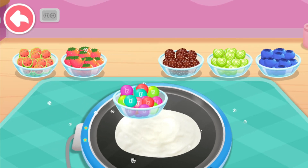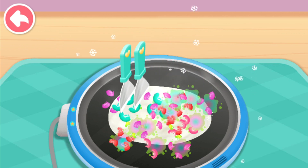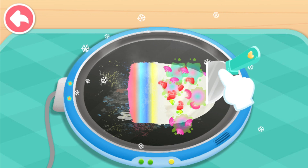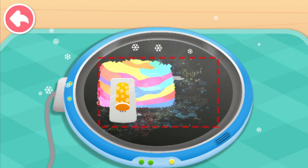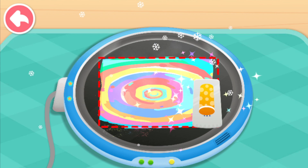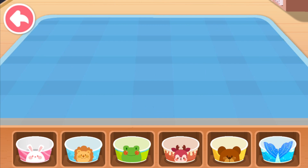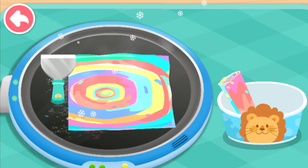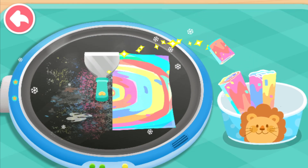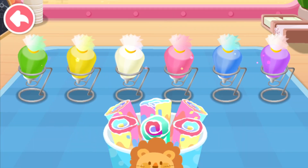What flavor is good for making rainbow beans? Use a steel spatula to smash the ingredients. Stir the yogurt till it becomes chewy and frozen. Roll up the yogurt with a spatula.